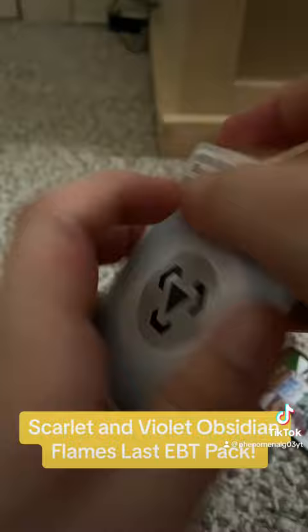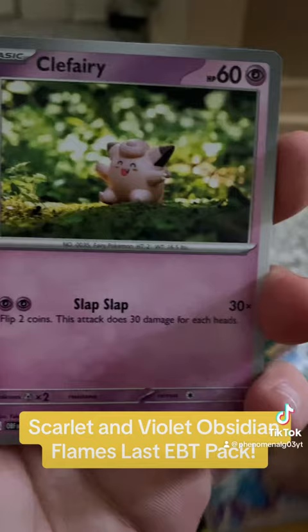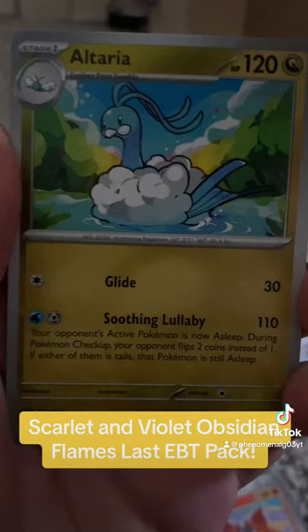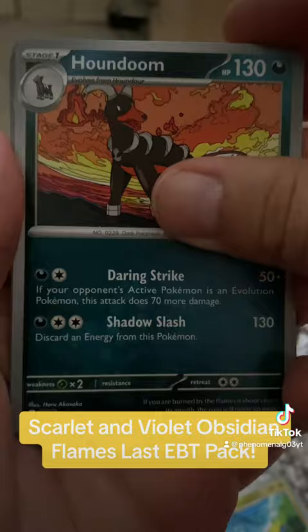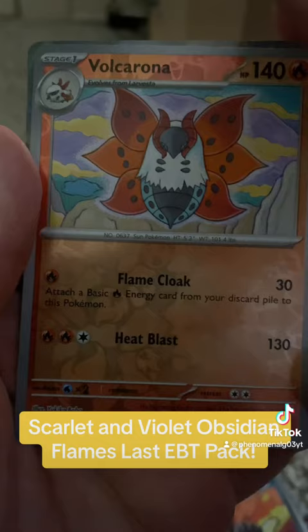We got basic energy, a little pup, a Crabrawler, a Clefairy, a Capsicid, a Volcarona, an Altaria, a Hundum, a Reverse Holo Umbreon, a Reverse Holo Volcarona, and a Miraidon EX. Wow, that's everything I got for you guys.